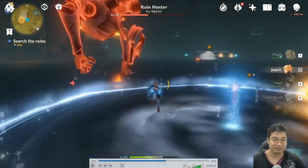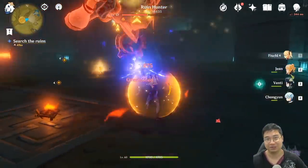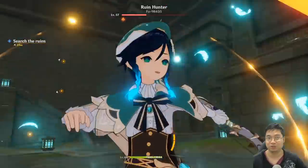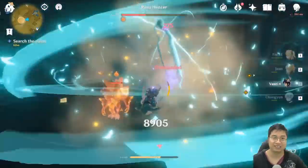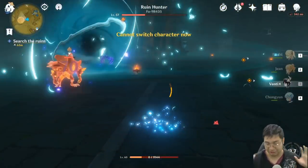The Ruin Hunter did about 15–20% of my Jean's HP in one attack at a higher level — the second swipe did about 30% of my Venti's HP. He was hitting really, really hard. If you don't play the mechanics, his damage keeps going up. If you have high enough damage, try to burst him down; otherwise go and destroy the buff mechanics.